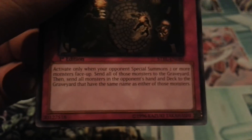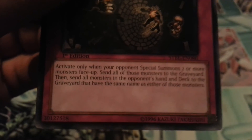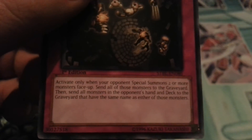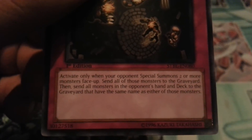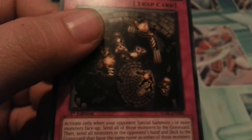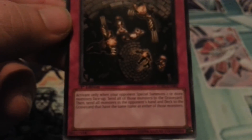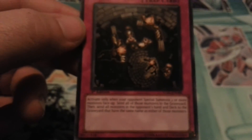This card right here, 100% — if you can get this off when they Pendulum Summon, you're pretty much probably going to win that game. The reason I wanted to bring this to your attention is because, like I said, it's out of Star Strike Blast, so it's going to be hard to find. I'm not exactly sure if it's going to be main deck material, but side deck 100%. Once Pendulum becomes more prevalent to where most decks are using them and decks that don't Pendulum Summon go out of cycle, this may even be a staple.